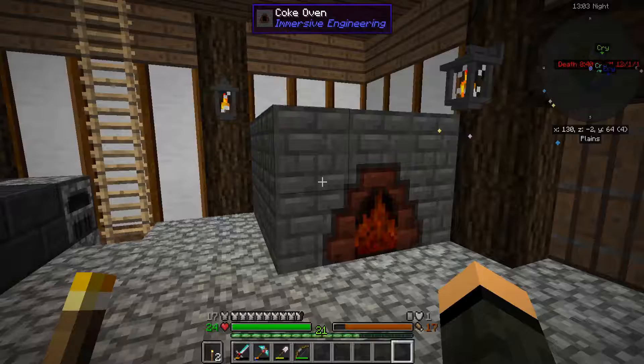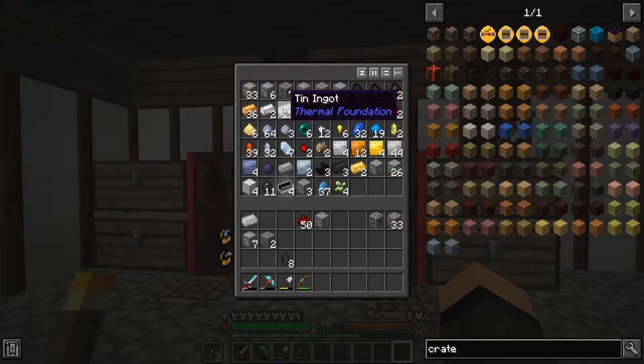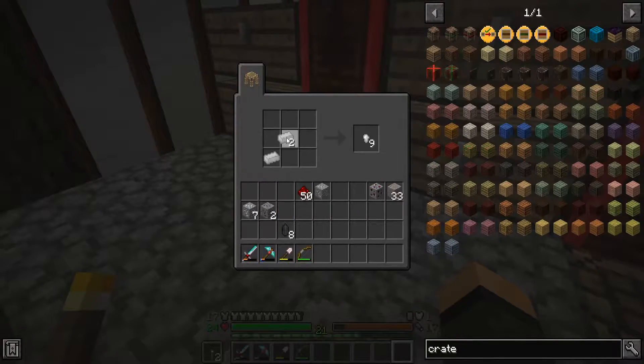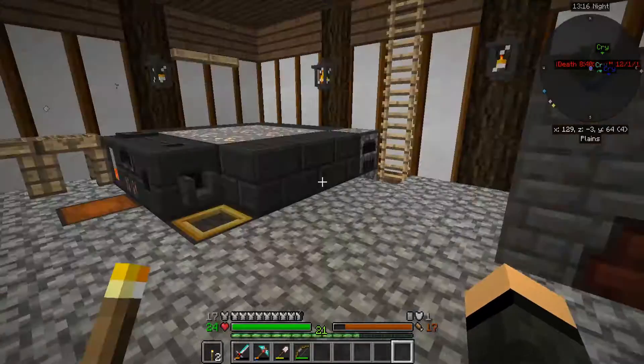Making cold coke and creosote. Downside of that is I don't have a whole lot of ways to store creosote currently. I could hook up the pump, but cans are easier.